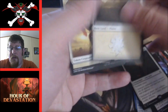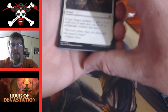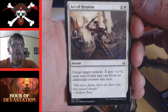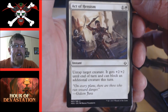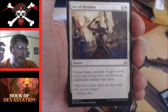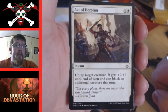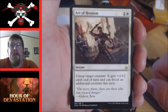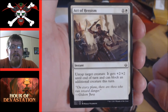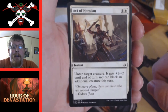Speaking of white, there's my Planeswalker — a Horse token, hopefully I draw the card that generates those. Next Hour of Devastation pack. Act of Heroism — one and a white, untap target creature, it gets plus two plus two until end of turn and can block an additional creature this turn. That's going to be a nice save-your-ass card. If you've got a three three making it a five five blocking two creatures, maybe they're both two twos — your creature stays alive and you've mitigated four damage.